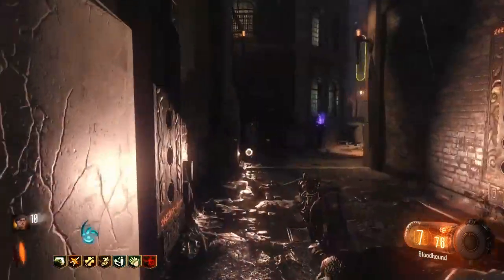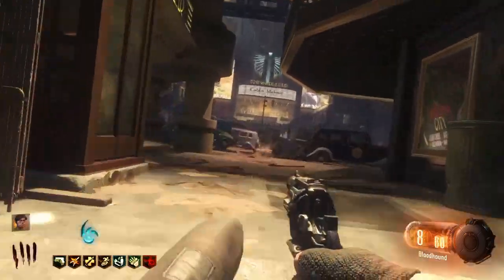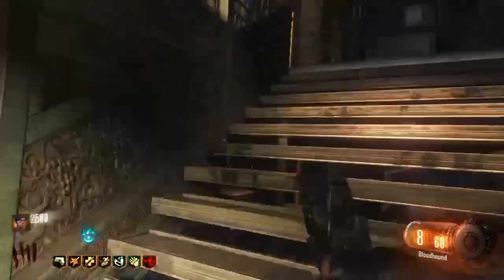What is up guys, it is Jake here and today I have another glitch video for you on Shadows of Evil. This one isn't as good as the last one, but it's for early rounds before you have the sword. As you can see, you'll go through the Footlight District and come up the back way.